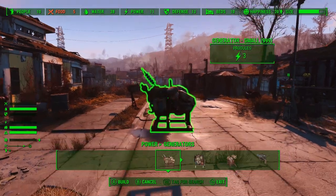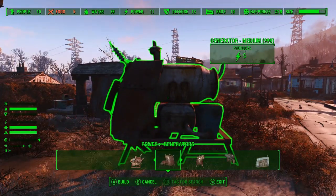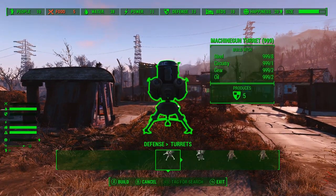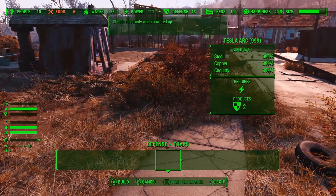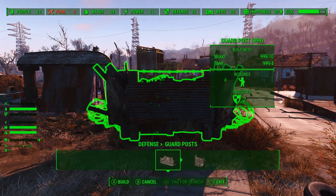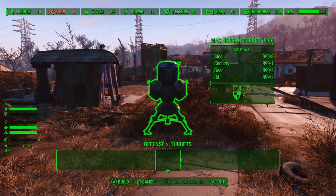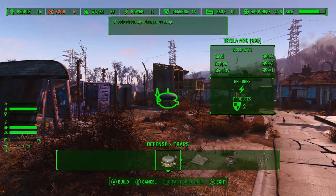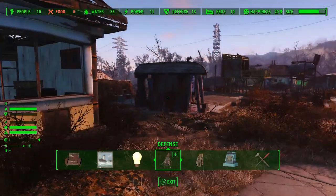The general rule of thumb is to add up your total power output from these generators and that will determine your cap cost per day for power. For defense, it's going to cost the defensive score of the turret, and it ignores the cost on traps and man-powered defenses. So guard posts in vanilla — and likely some things from other mods — would not incur a cost. Anything that doesn't have an assigned settler, like turrets, will cost maintenance, whereas traps, which are one-shot, will not because you're already spending resources to reset them.